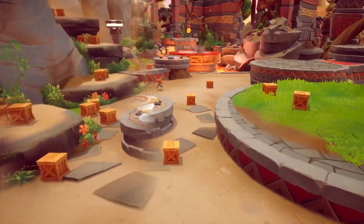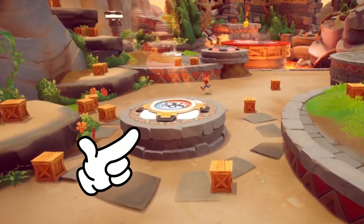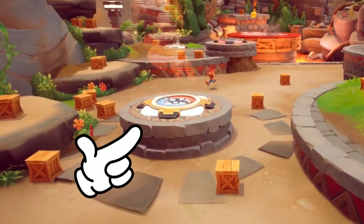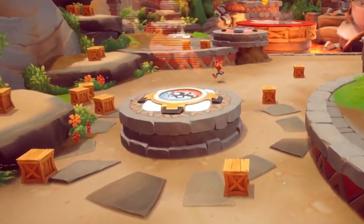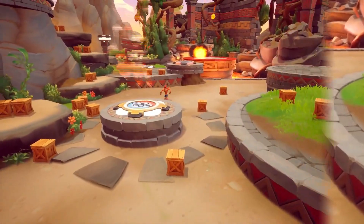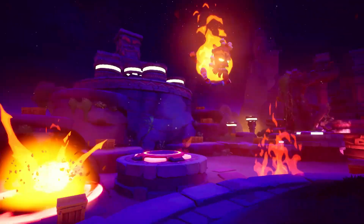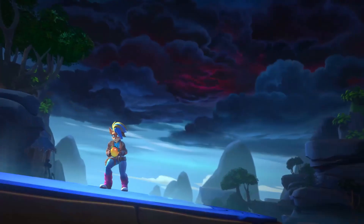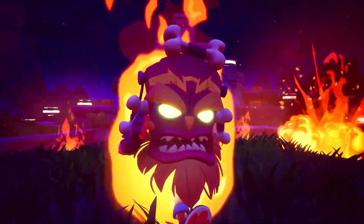This next part is also pretty interesting, as what we see is a golden relic platform with the hologram of Uka Uka. This sort of symbolizes that this may be the most powerful one on the map, and it may take the most relics compared to other relic platforms to activate. What happens next is exactly what we've seen in the main trailer, as meteorites start raining down on the map with Uka Uka's powers active. Obviously this is devastating for the enemy team, but we couldn't see more of it as it cuts to the end.